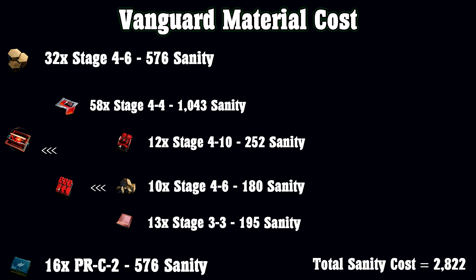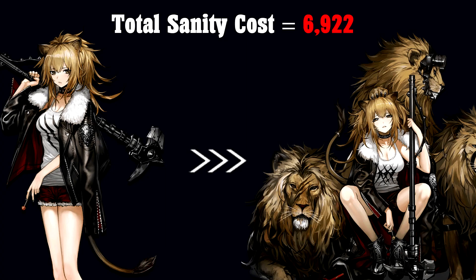Looking at the final slide, the estimated total sanity cost to go from Elite 1 level 1 all the way to Elite 2 level 1 is 6,922 sanity. This is using Siege, and it's more or less going to be the same cost for all 6-stars — just different materials. Obviously it is RNG dependent, so it depends on your personal luck, and 6,922 could very well be 3,000, 4,000, or even 8,000 to 10,000. Honestly, we have no way of knowing.